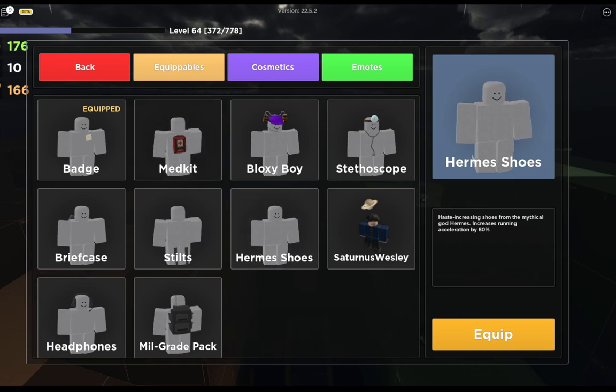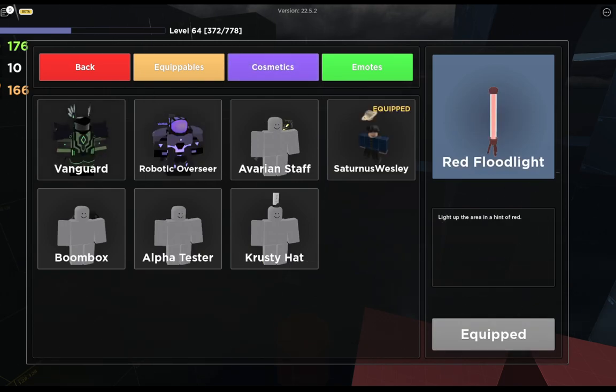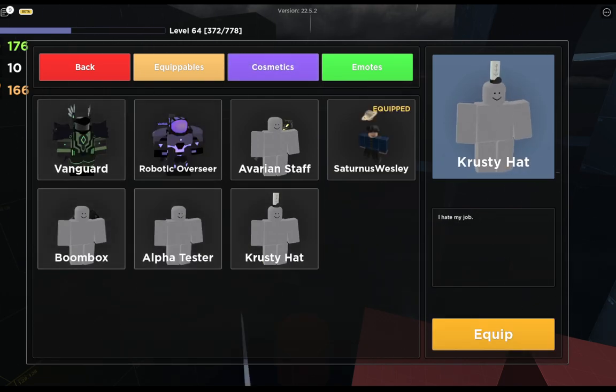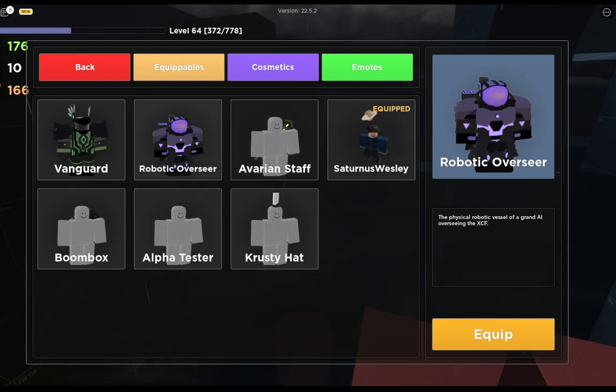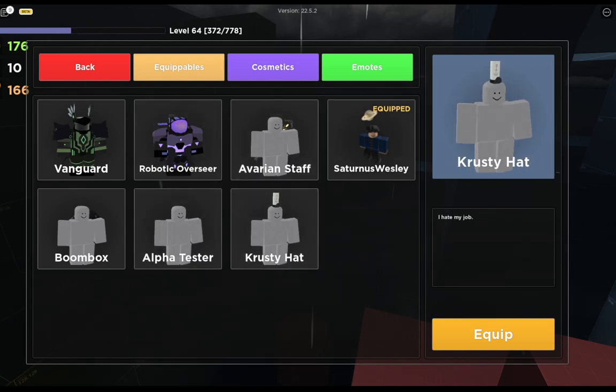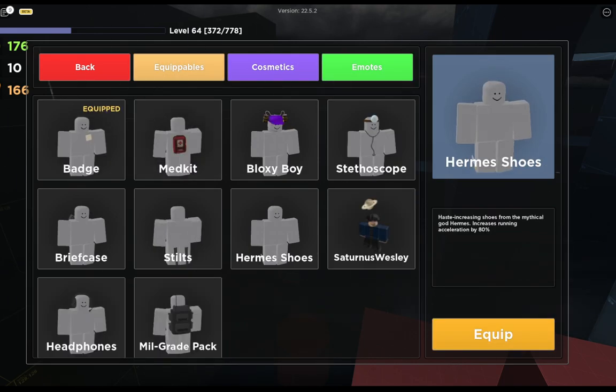In the character inventory we have equipables, cosmetics, and emotes. Equipables are skins that give you buffs like boosts. Cosmetics are items like the Vanguard or the Robotic Overseer — items that don't do anything, they're just cool to have, including your normal avatar.